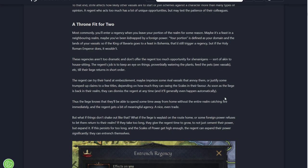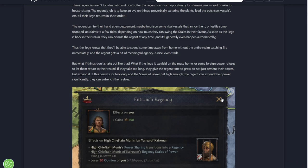These short regencies aren't going to cause you too much issue. The Regent can try their hand at embezzlement, maybe imprison some rival vassals, or justify some trumped-up claims on a few titles. Depending on how much they can swing the scales in their favour, as soon as the liege is back in their realm they can dismiss the regent, and it'll generally even happen automatically. So you've got a small time frame to do as much as you can before the ruler comes back and goes, 'You're done, get out of here, I'm back in charge.'